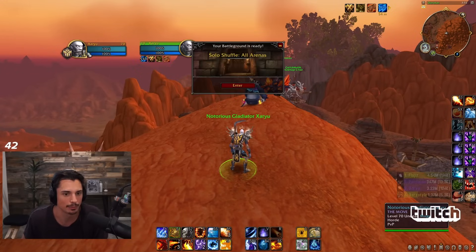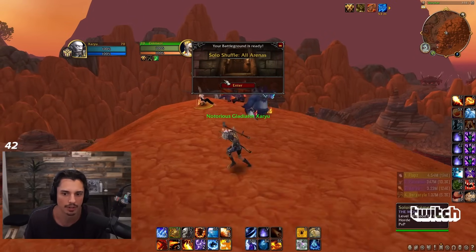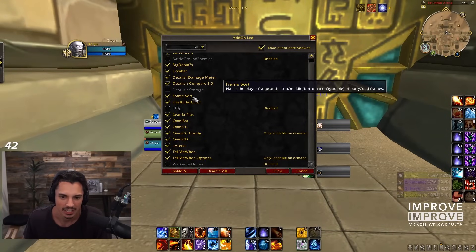Next: Health Bar Color. You don't need this one but I really like it. You can probably tell I'm using it because my health bar is blue, my rogue's health bar is yellow, and the hunter's health bar is green.